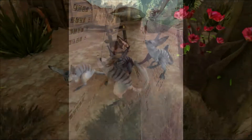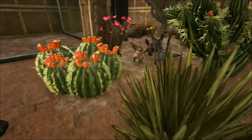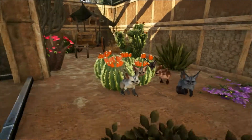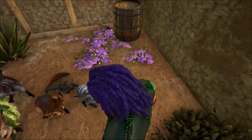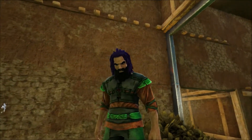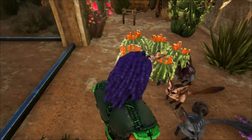Desert animals have to be able to cope with very harsh conditions. There are both hot and cold deserts around the world, and in both types of desert climate animals have to exist in an area which is almost waterless for most of the year. Temperatures can vary wildly. The Sahara in Africa, the world's hottest desert, has daytime temperatures as high as 58 degrees centigrade, which can fall to below freezing at night.